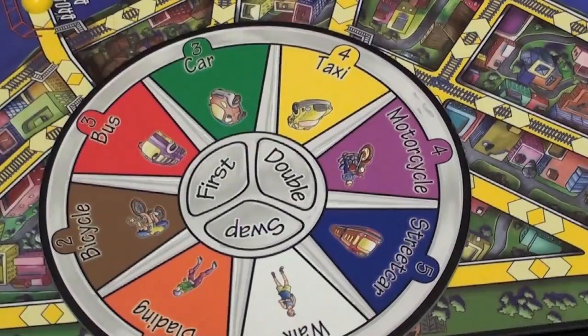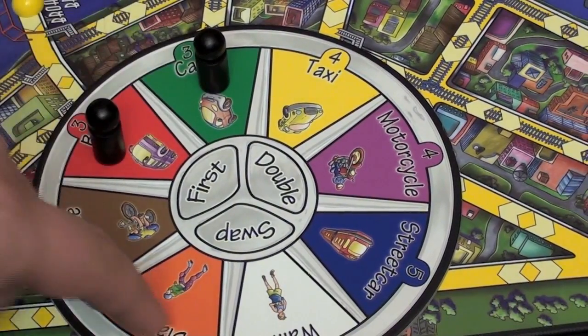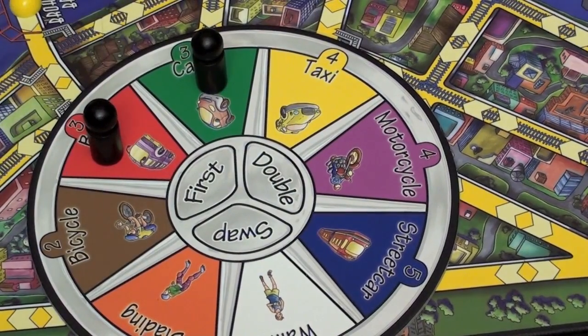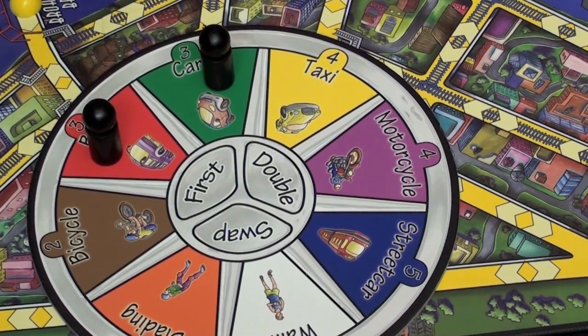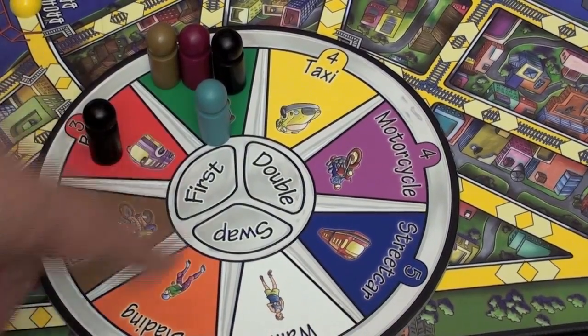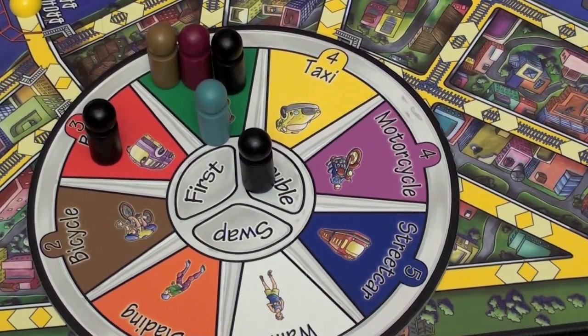Players will be putting tokens on this board in turn order, so they can put them on car, bus, bicycle, blading, walk, streetcar, motorcycle, or taxi. If I put one there, another player can also put his on car — that's not a problem. In fact, up to all four players can put theirs on one. There are three special spaces in the middle: double, first, and swap. You can put yours on one of those if you want, but if you do that, no one else can use those.